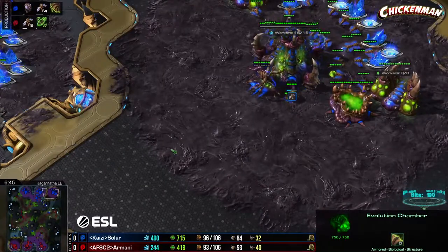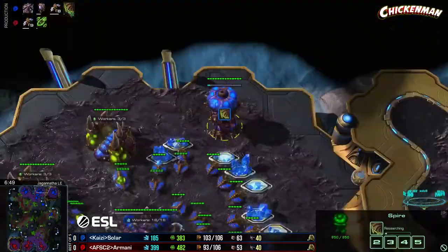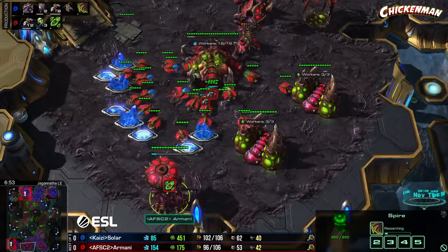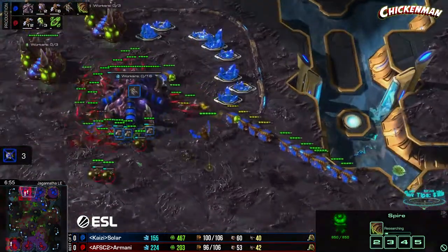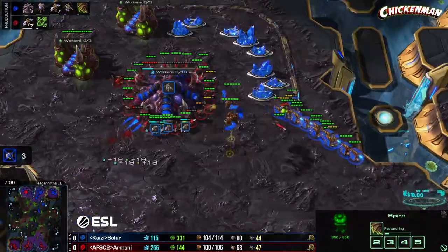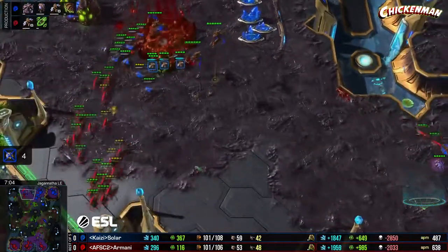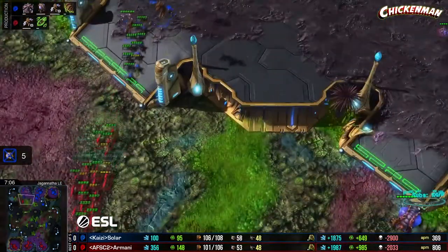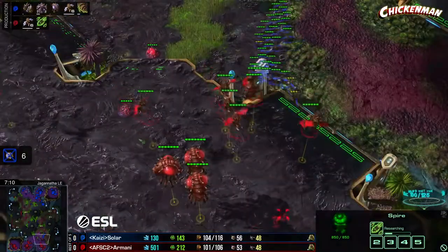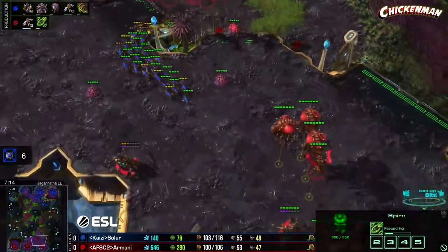Solar is making more mutas now but still having an issue. He didn't scout it, but he's expecting his opponent is making mutas — he's got flyer carapace started. Armani's going to get this third base — a fantastic pick off. I'm really surprised he's not canceling and going into carapace; flyer carapace is much better in muta versus muta battles.